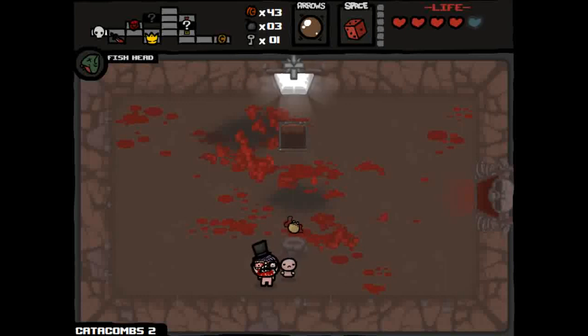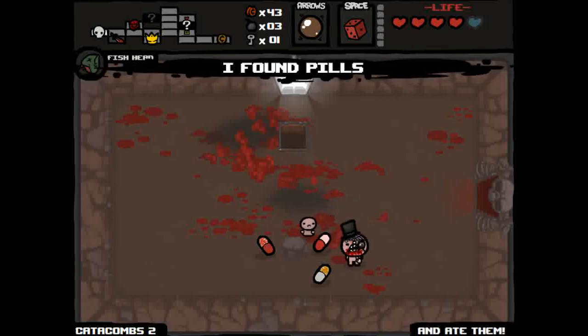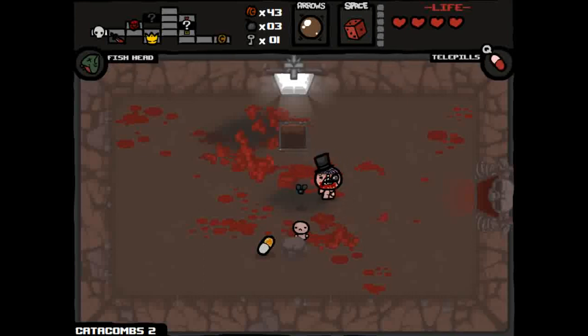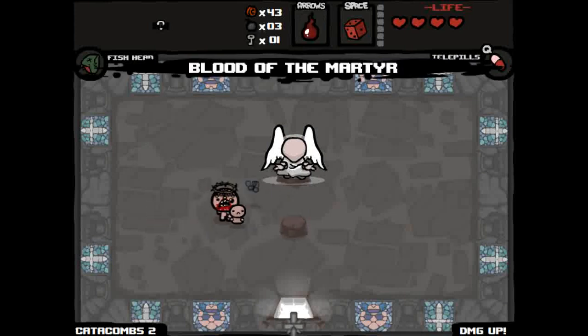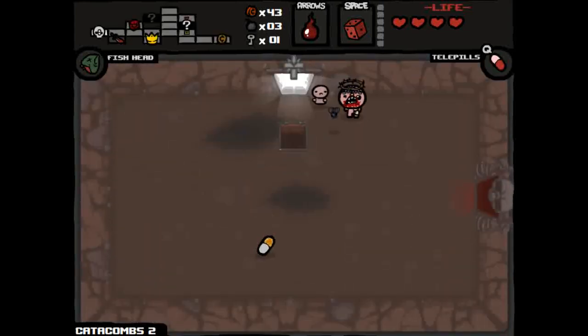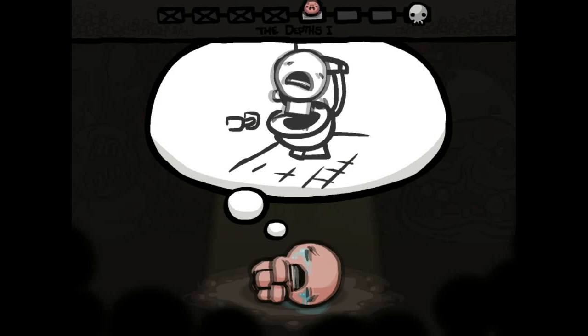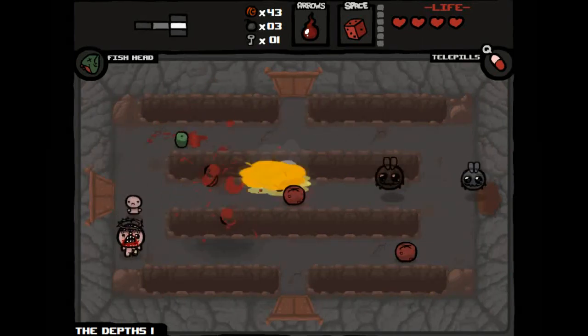That's an angel room — if you don't get a deal with the devil room, you have a chance of getting an angel room, which is a free item. There's a coin purse here — Tele Pills, Health Down, Bad Trip. Bad Trip by the way reduces health by one hit, but if you have one heart or half a heart left and you use Bad Trip, it becomes a full health pill and you gain all your health back. Blood of the Martyr is a damage increase — nice.